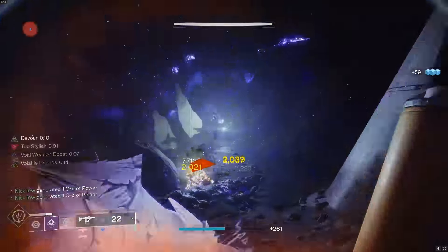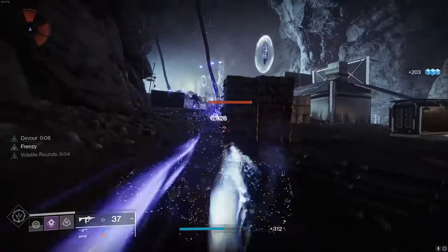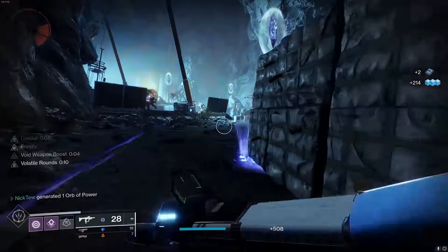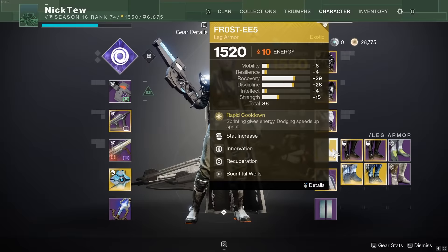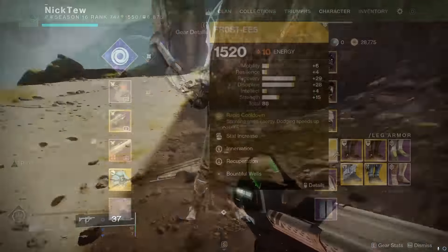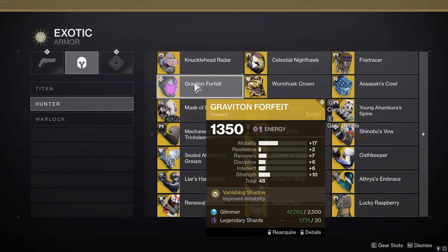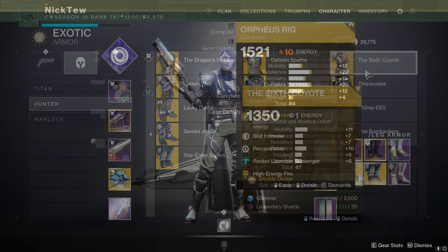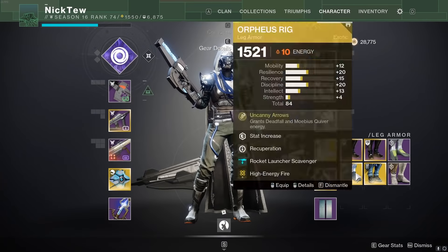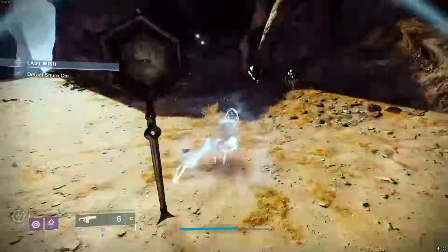Our main focus with this build is to spam grenades as often as possible, to not only do a ton of damage but also to spawn wells for our weapons to take advantage of. Because of this, we'll be running 100 Discipline as well as 100 Recovery for survivability, and I would put any extra stats into Mobility. For our exotic, honestly you can use whatever you prefer since hunter exotics are pretty bad. I'm using Frosties to get my grenade and dodge back even faster, though the regen is kind of lackluster and requires sprinting. Other options are Omnioculus for damage reduction while invisible, Graviton Forfeit, Six Coyote for an extra dodge, or Orpheus Rig and Star Eater Scales for boss damage. I'd recommend hot-swapping to Orpheus Rig whenever you need that boss damage, then swapping back to your preferred exotic for neutral game.